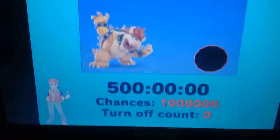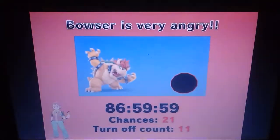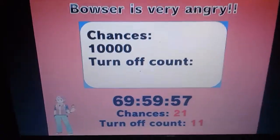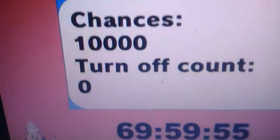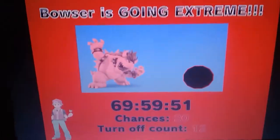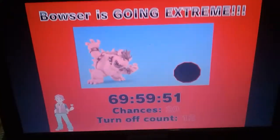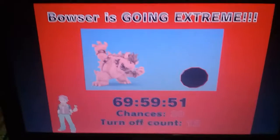Ha ha! Hey! How dare you hack your Bowser error? That's it. Another time reduction will happen. Ha ha! I'll change the chances count to 1 to 10,000, then the turn off count to 0. Apply settings. Oh, how dare you set the chance count to 10,000 and the turn-off count to zero — that also counts as turning it off. Another time reduction has occurred.